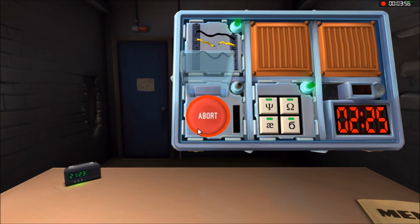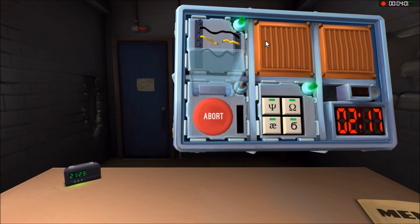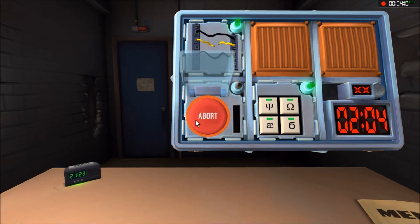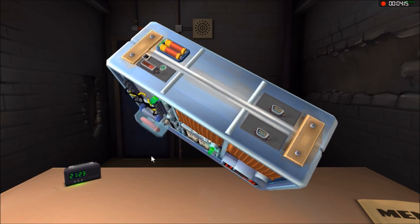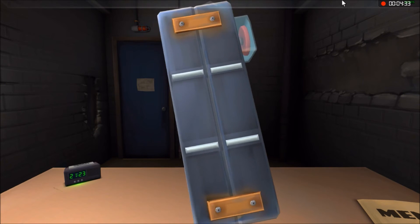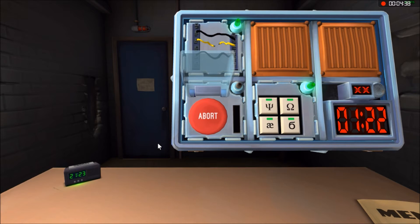Now we have a red abort button. Buttons — okay. It says abort, yes. There are two batteries. The button is red — not white, not blue, not yellow. Hold the button. It's a blue strip. If you're holding the button down, a colored strip will light up to the right of the module. Blue strip — release when the countdown timer has a four in it. Yes! 43 seconds — wow.